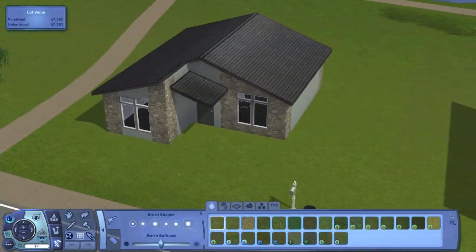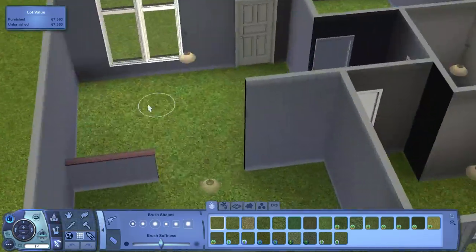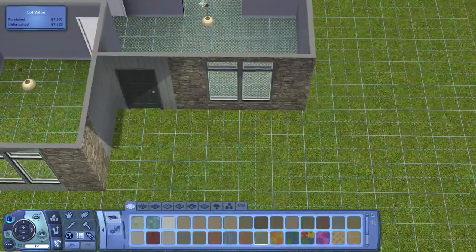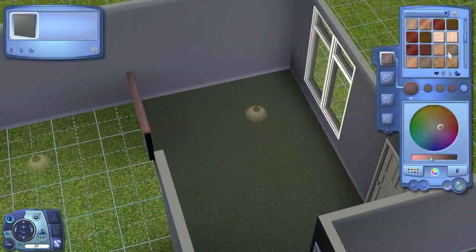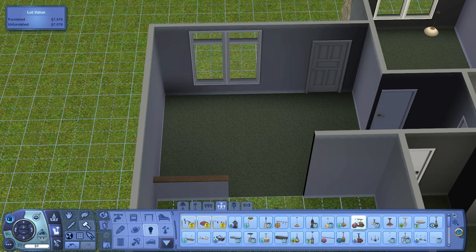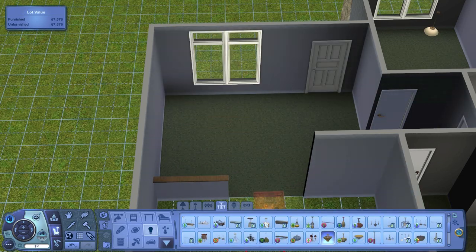It's actually fairly large for a starter home. As you can see looking in here, it does have two bedrooms - one of them I furnished and that's the master bedroom, and then there is another unfurnished one that makes this house good for expanding on in the future.